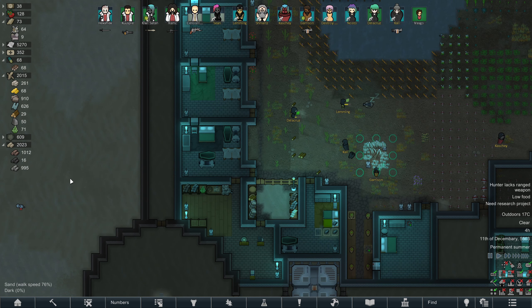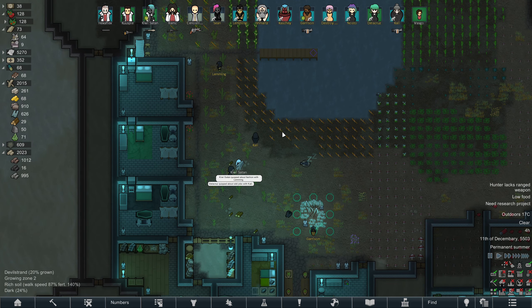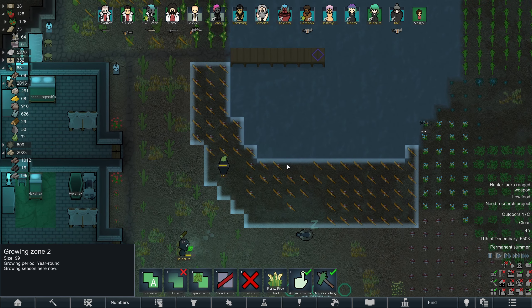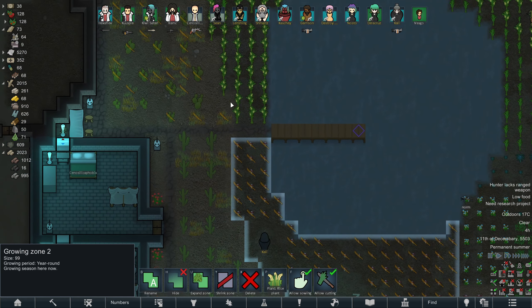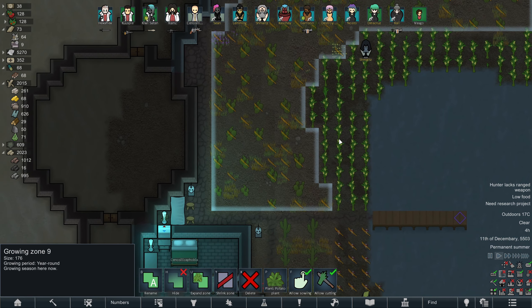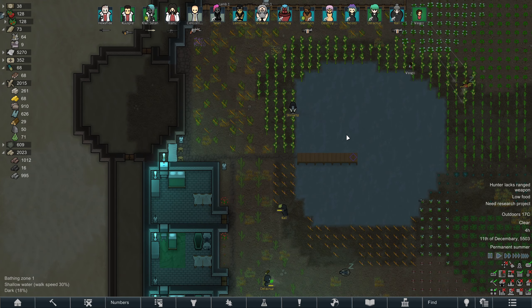Hello, welcome back to RimWorld. I'm pretty sure in the previous episode I mentioned that food stores were looking really solid — they're suddenly not looking really solid. So let's forget turning this into Devil's Strand and turn it back into food. This can be rice. I might also replace these cactuses with potatoes as well. The cactuses were cool, but they're not as efficient as anything else, I don't think.